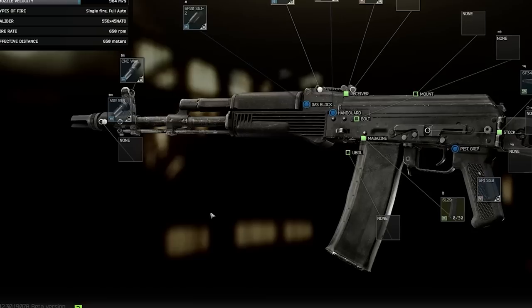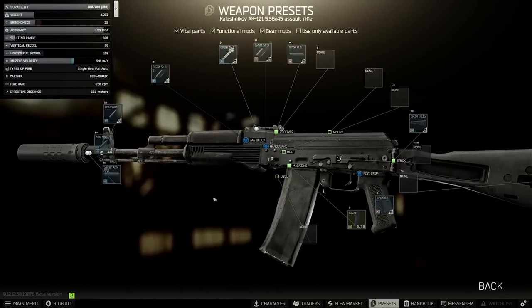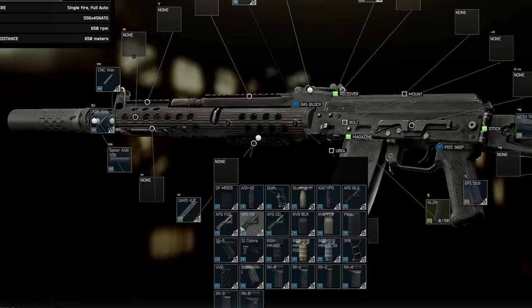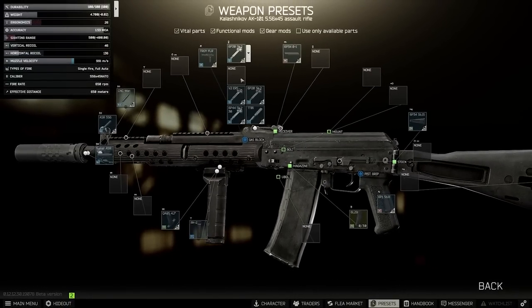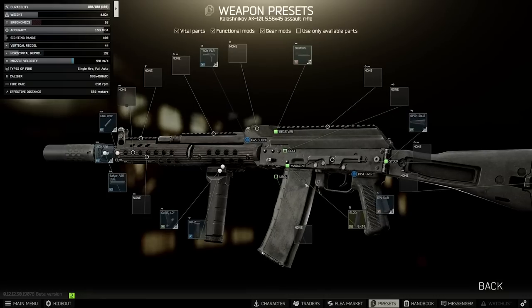We're going to pick the SilencerCo combo as we usually do because this is the best-in-slot suppressor for 5.56. Swapping over to the handguards, we'll replace the entire gas block section with the Troy FLR, the QARS rail, and then the RK2. We normally swap this out for actual builds, but for now we want to see the minimum recoil. Get rid of the rear iron sight and pop on a Bastion cover for that minus 1% recoil reduction.